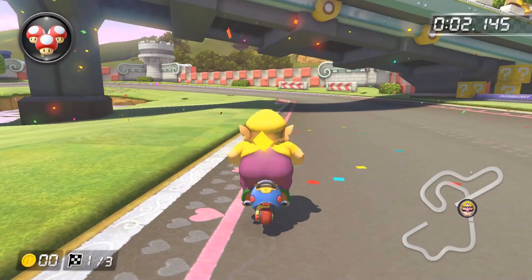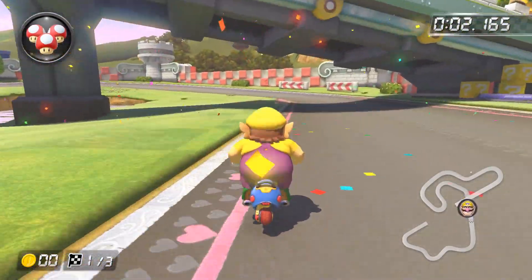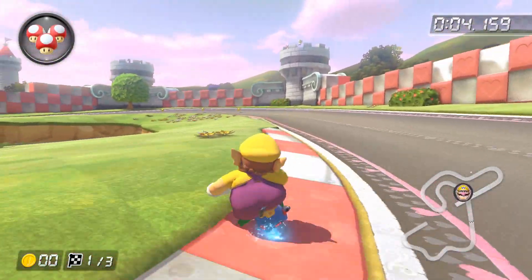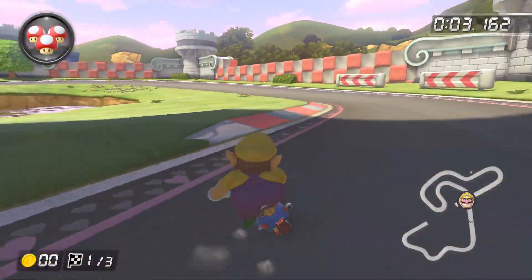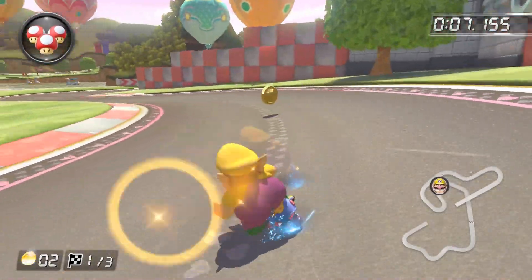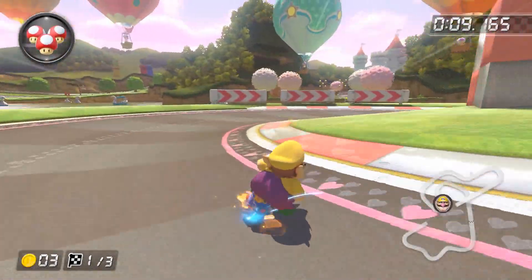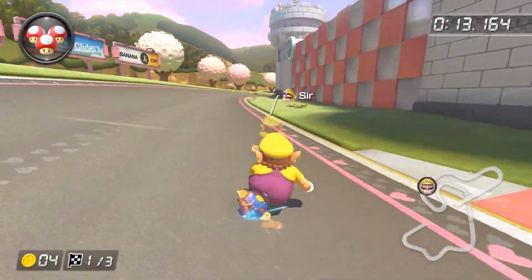Delayed drifting involves hopping with your stick in neutral position, then moving your stick in the direction you want to drift while in the air. This is generally a little bit faster than hopping and drifting in the same direction, and you'll have more time to edge out your desired mini turbo. You can see here that I'm losing so much time to my ghost because of the double whammy you put on yourself when you don't delay your drifts. This is a very easy technique to learn, and combined with soft drifting, you'll have it much easier when you need to barely edge out your mini turbos.